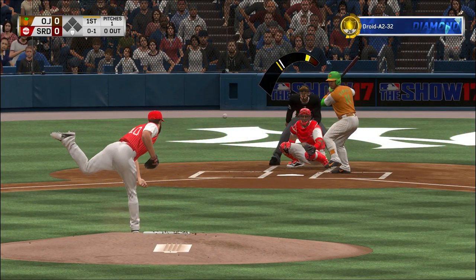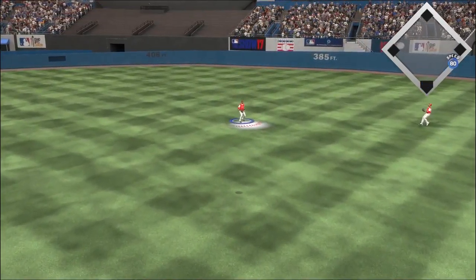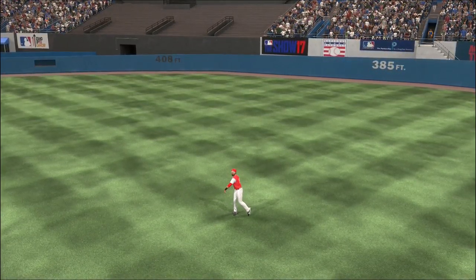It's baseball. Bumgarner ready with the 0-1. High fly ball out to straightaway center. Blackman is under it, makes the play. One away.